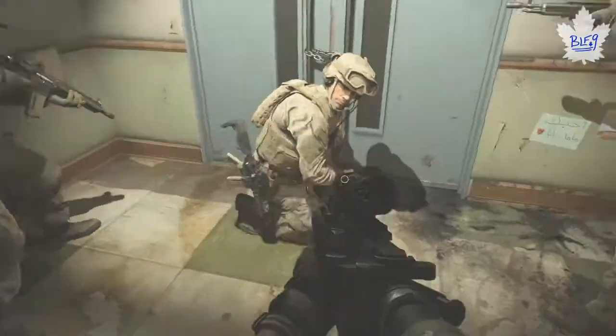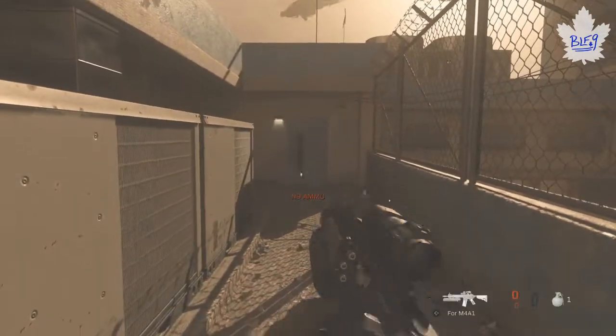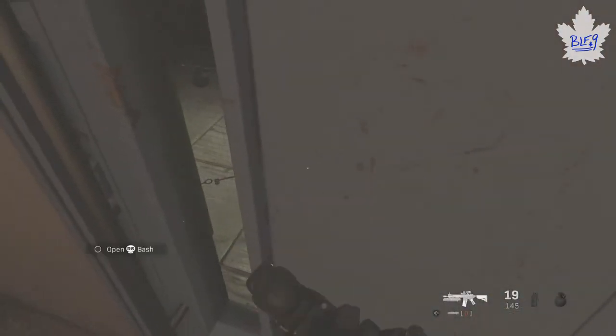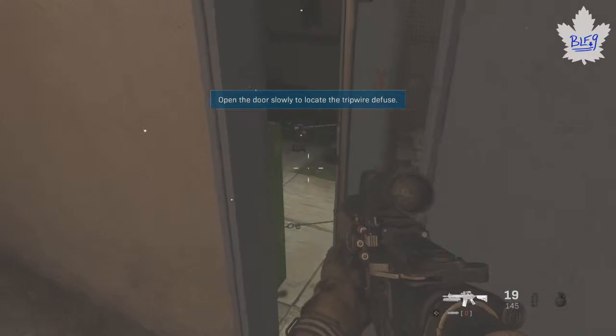Then you'll get to a little area where you have to use a spy cam, and you'll have to go around the outside. Right after this door, there are some more tripwires — this is your last chance to get one in this level. But honestly, by now you should already have three of them.